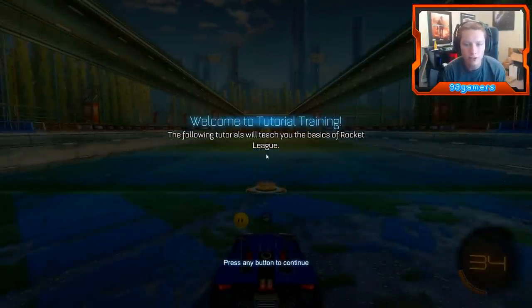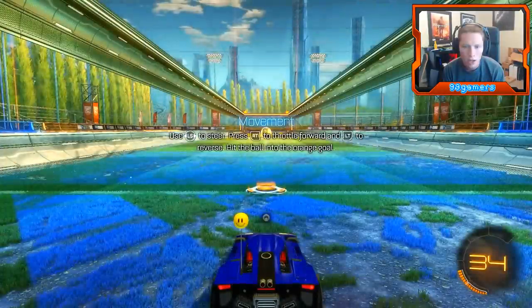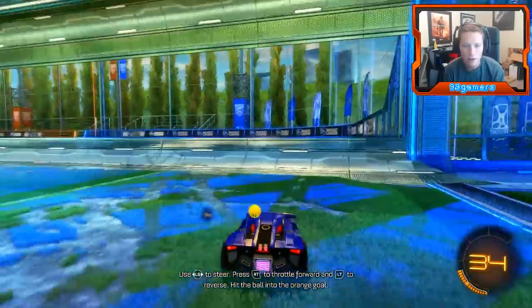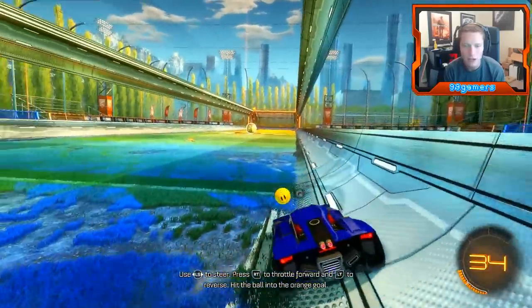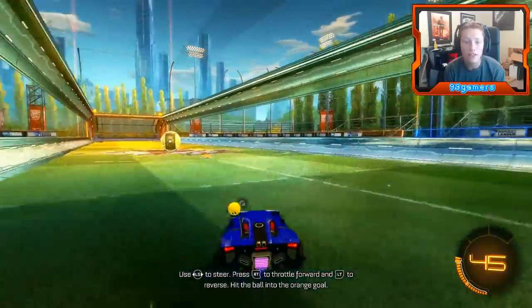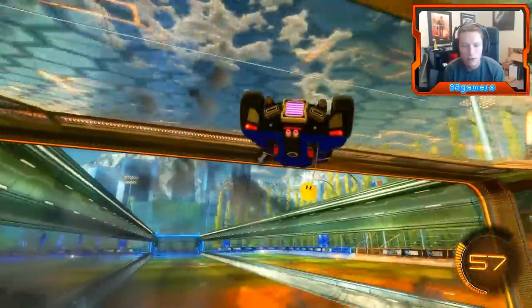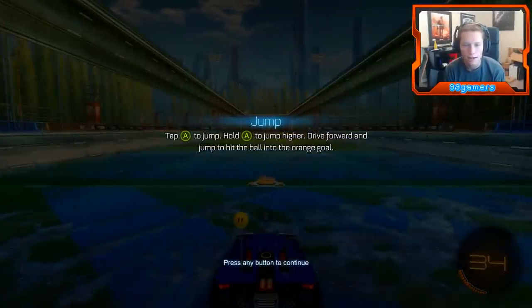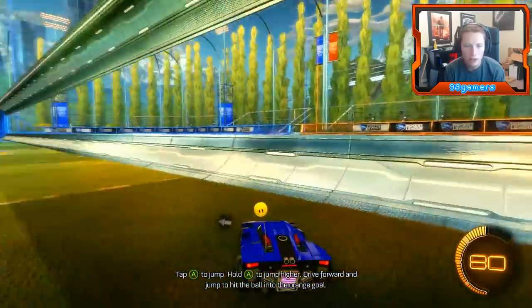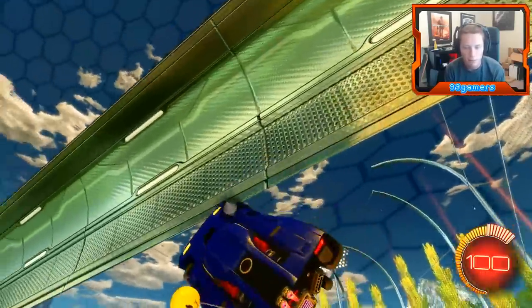Welcome to tutorial training. The following tutorials teach the basics of Rocket League: LS to steer, RT to throttle forward, LT to reverse. Hit the ball into the orange goal. Now one thing I also didn't know - we need to get some speed, we can't use our boost right now. You can literally drive on the ceiling - you drive all the way up the wall to the ceiling. It's pretty sick. Boom! Tap A to jump, hold A to jump higher. Nice, we got it boys!